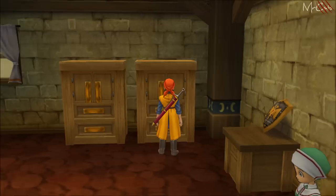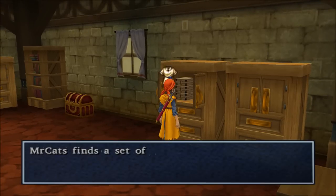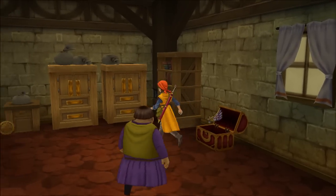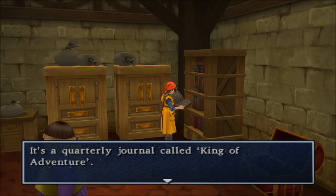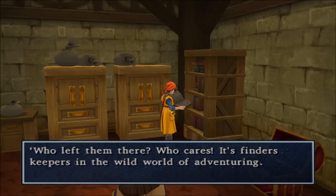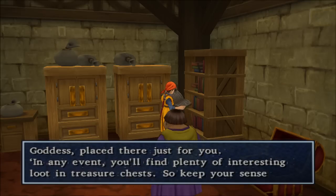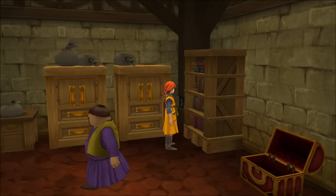Let's go ahead and open this. Vial of Holy Water, which wards off lower-level creatures. A chest — Chimera Wing, that sends you back to town. It's a quarterly journal called King of Adventure: Getting ready to head on your first exciting journey into this wonderful world? Here's a tip — on your travels, always keep an eye out for treasure chests in unexpected places. Who left them there? Who cares? Think of them as divine gifts from the great goddess. You'll find plenty of interest in loot and treasure chests, so keep your senses sharp and your eyes peeled. Very useful bit of information right there.